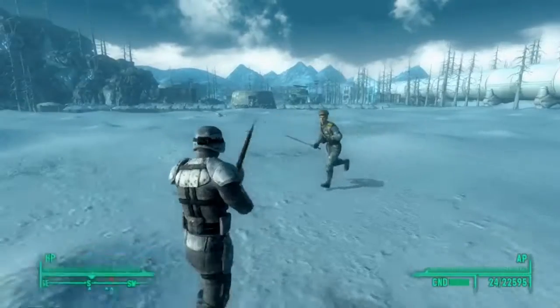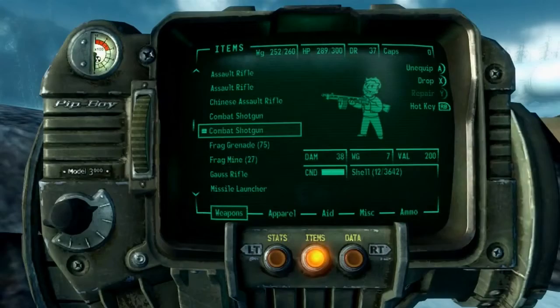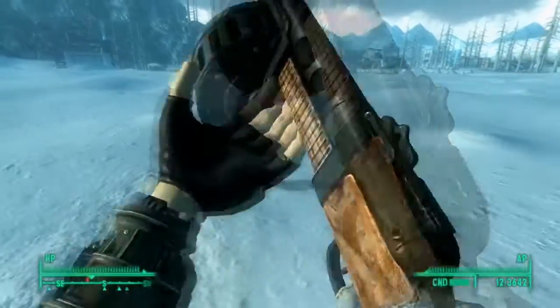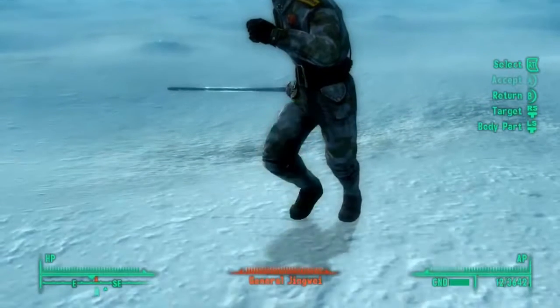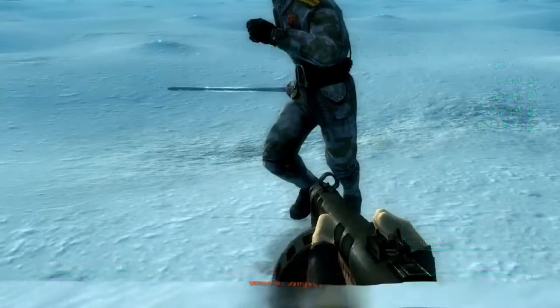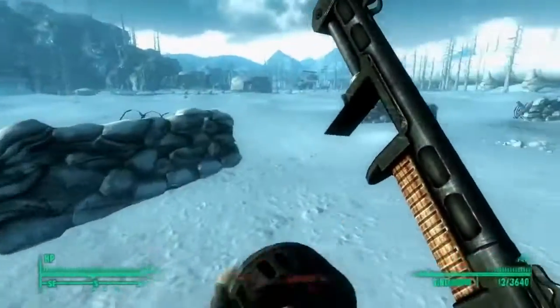What you want to do next is — I would recommend equipping the combat shotgun if you've got one. You want to take out his legs, because he's moving extremely fast, and it's going to be way too difficult to take him out otherwise and do this glitch. So just go for his legs.